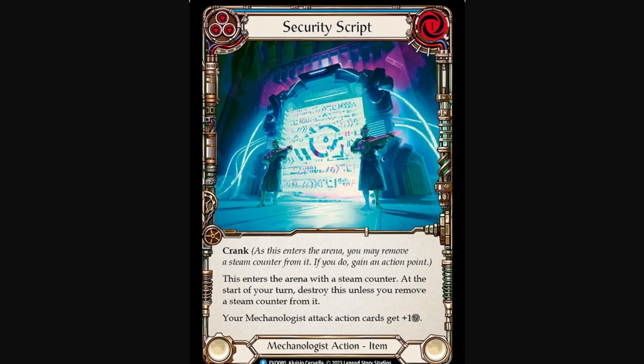So, Security Script — blue, costs one, it's again an item, it has crank, and this enters the arena with a steam counter. At the start of your turn, destroy this unless you remove a steam counter from it. Your mechanologist attack action cards get plus one defense. This basically just seems like a nice blue to have, simply because it's going to allow you to just block four for a turn or two, which can be very crucial against a lot of decks, because four is such a common breakpoint. A lot of your attacks will probably be blocking for three, and the thing is a lot of your items don't block at all, so it's nice to have a little bit of extra block. It's just maybe a useful tool that you might want to play.